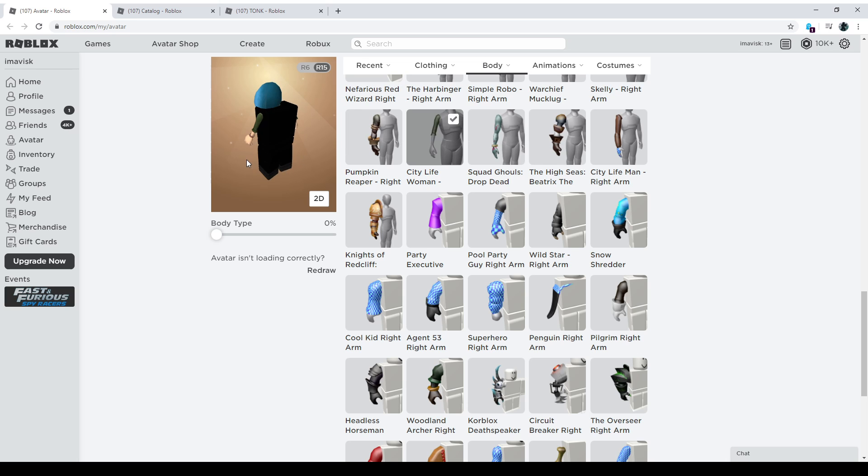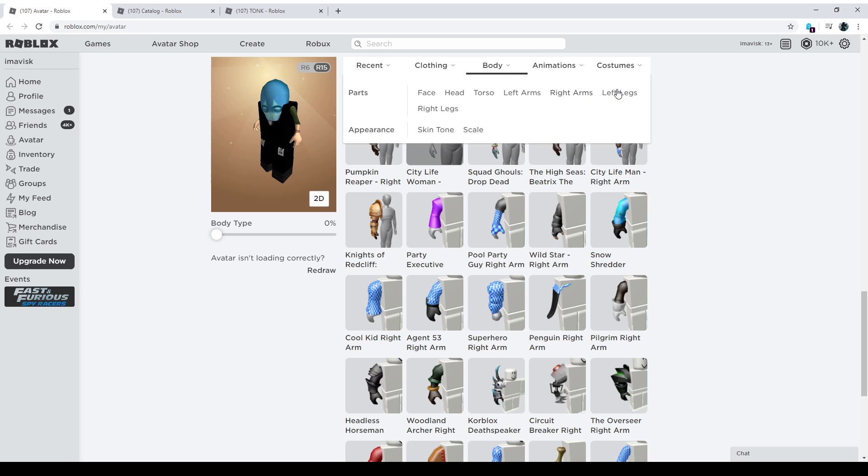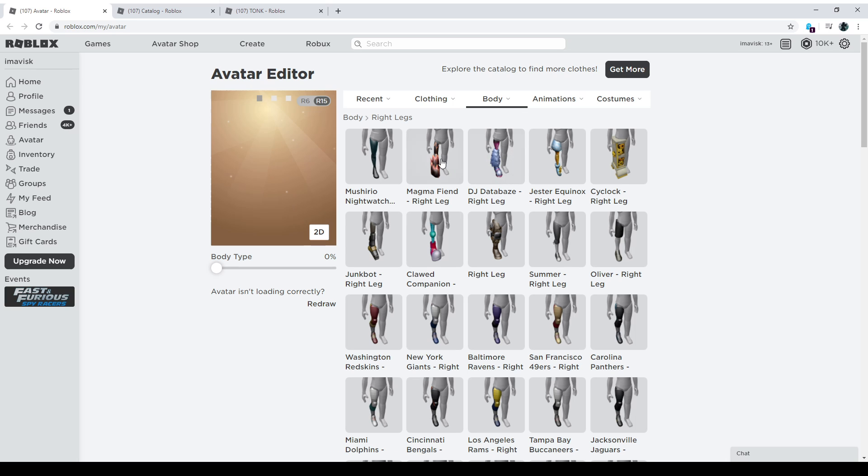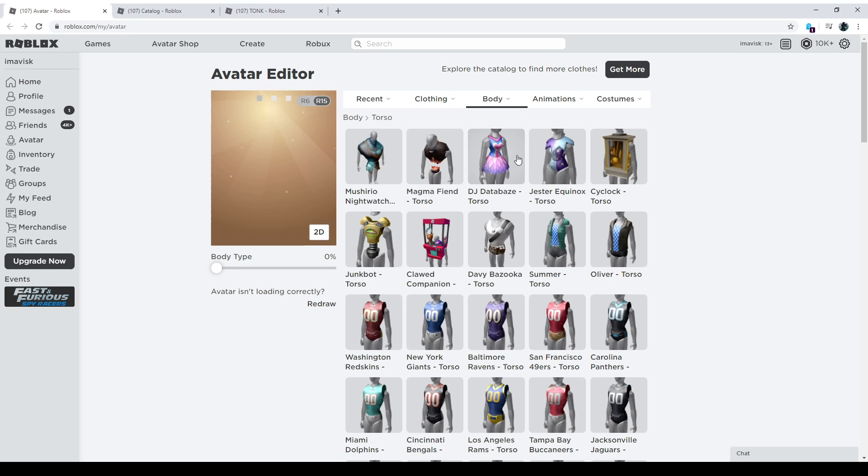Let's move on now to the left leg and right leg, where we need the Magma package. Then we just need the torso — in this case you could either use Just Equinox or DJ Database. I'm going to go with DJ Database because I think that one works a bit better, and I'll show you a comparison later on.